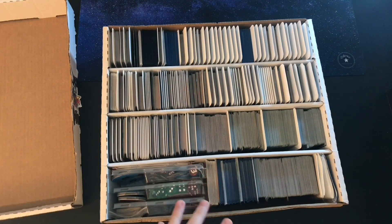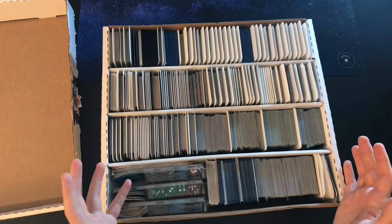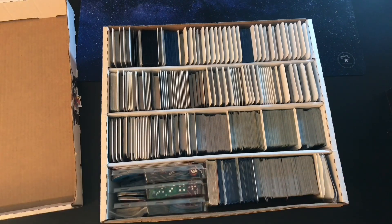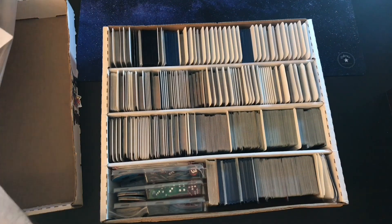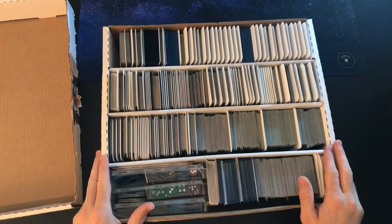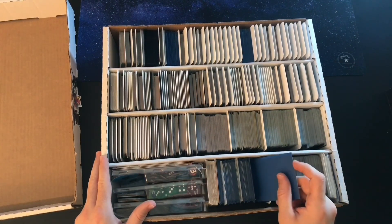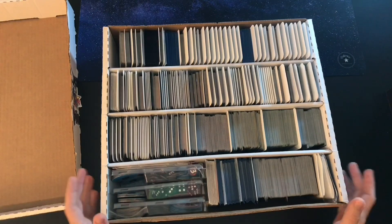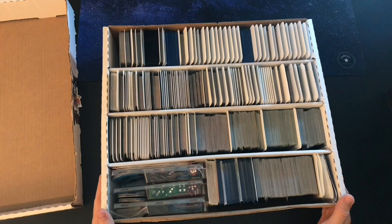It holds everything to play the game but it is getting a little crunched right now because of all the cards coming out. So I ended up getting a new solution, which is the BCW Monster Box that holds 5,000 cards, and it came with this massive box. I'm going to be putting this together and moving everything over. I also have a whole bunch of extra sleeves coming in because I'd like to pre-sleeve most of the heroes and cards I generally use, just to save some time.